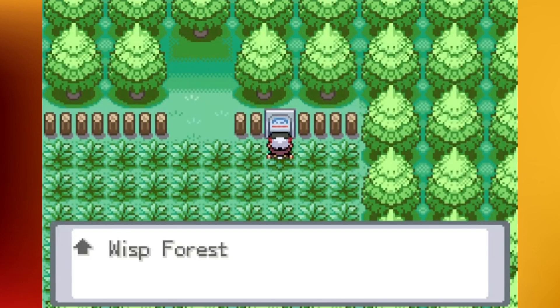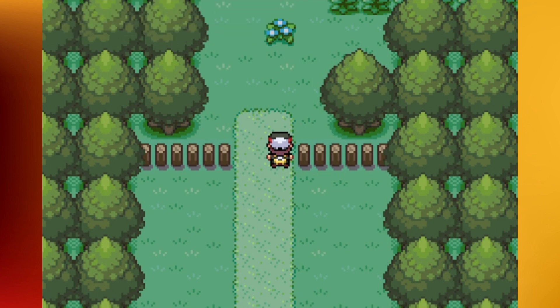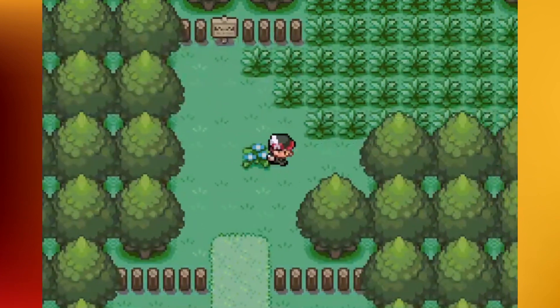There are a ton of new encounters in here. You can get Pumpkaboo, Burmy, Gastly, Shroomish, Duskull, Shuppet, Phantump, and Litwick. So if you're looking for a ghost type, this is your place to get them. The sign says 'Those Unprepared, Turn Back Now.' Nah, this place isn't that scary.